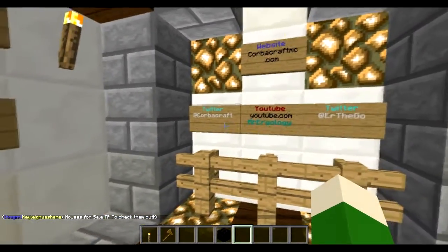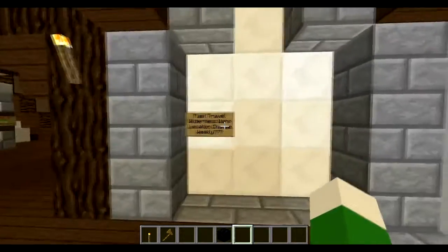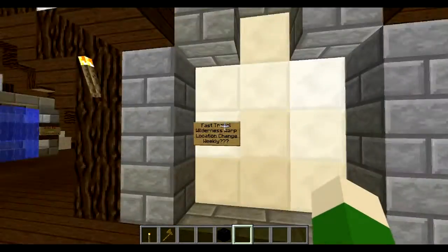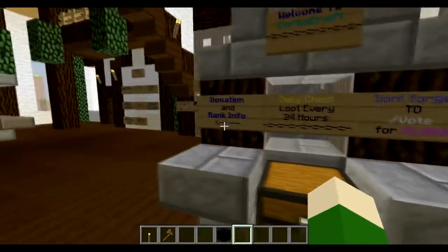So as you see here, we already looked at the rules, now we're looking at some links on the board, and now we're at the fast travel thing. Basically what this is — it's a random teleport thing. You go in it and you randomly teleport.